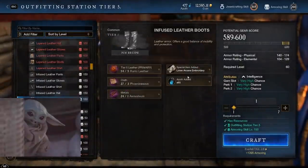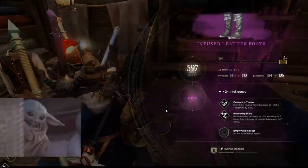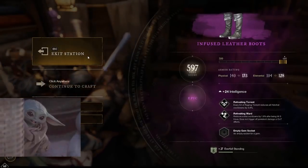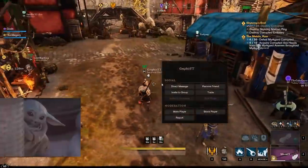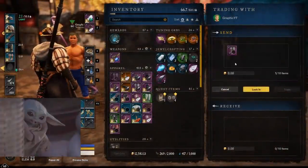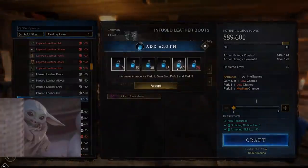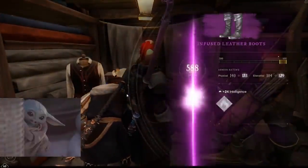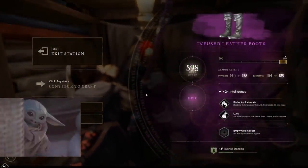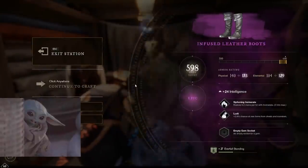We're going to jump through every single crafted piece today. The first one we crafted is a very solid boot — a +24 intelligence boot. We actually rolled intelligence mainly there; we didn't use a craft mod because I wanted to fill some slots that needed intelligence. I usually run a 300 intelligence, 50 dexterity, and the rest constitution build. Pretty decent 24 intel, 598 gear score.